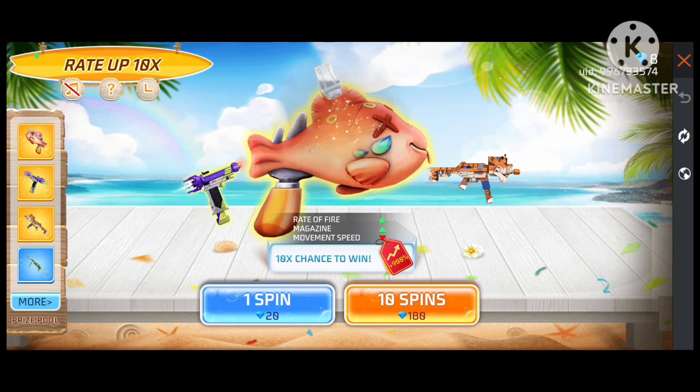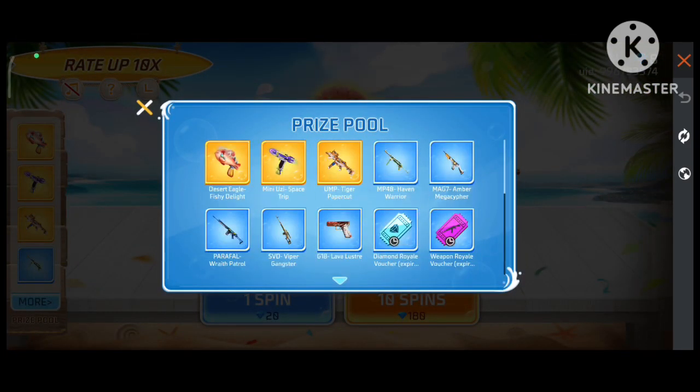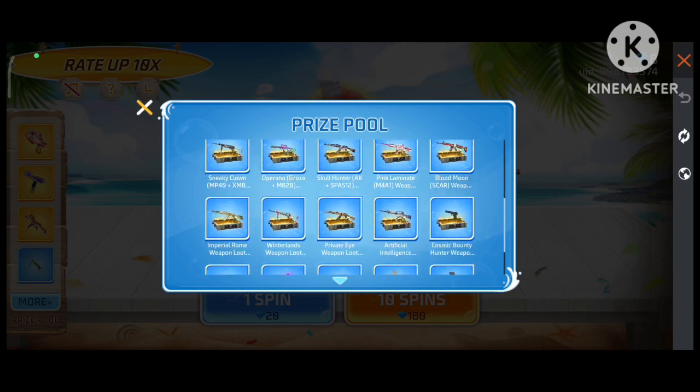180 diamond spin: you have to do 10 spins here, and here you have to do 20-to-1 spin. Here you will get another prize, and here you can get one of the permanent gun skins. You can do loot or crate.